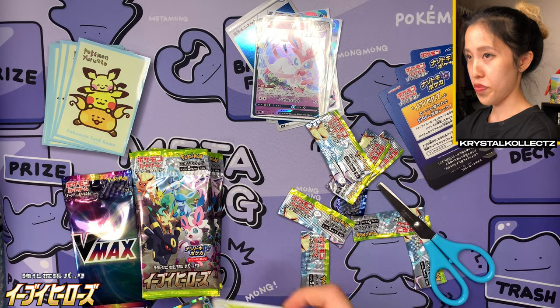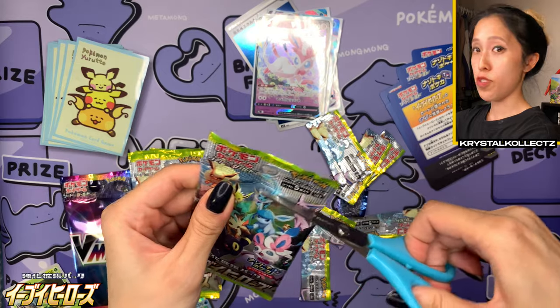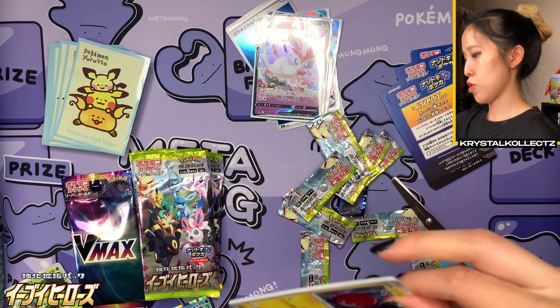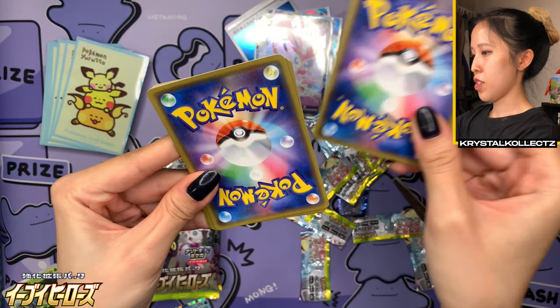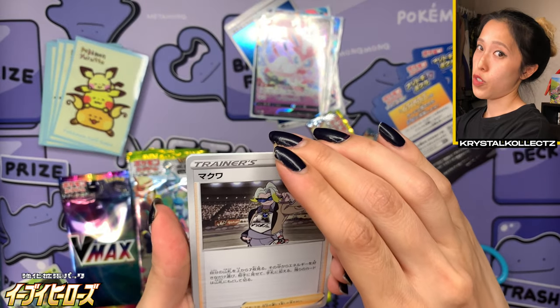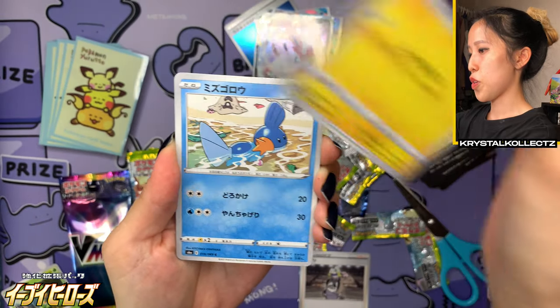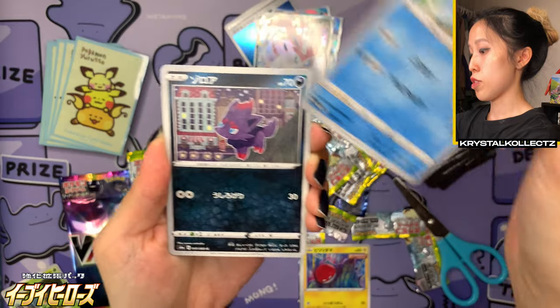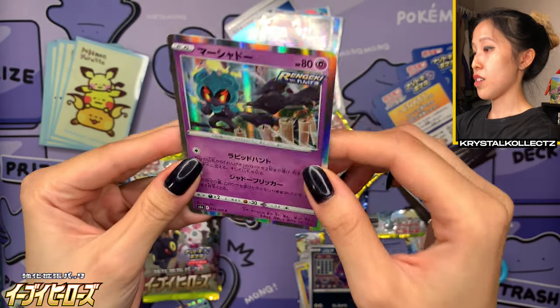Would not want to mess with that one. On to the next pack — again, jet-puffed. I'm very happy with how the box came so clean in transit from Japan. One to the front. We have a Trainer card — we have Gordy from Stow-on-Side. Depending whether you play Sword and Shield, you'll have two different gym leaders. Melanie was in Shield, Gordy was in Sword. And we have here Marshadow — shout out to my friend Eliza and Josh because they love Marshadow.